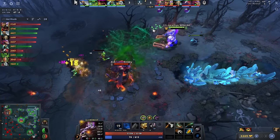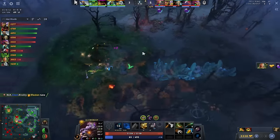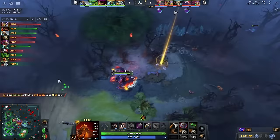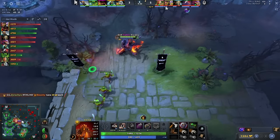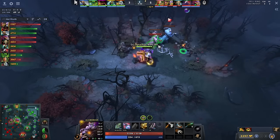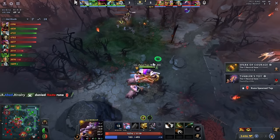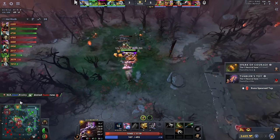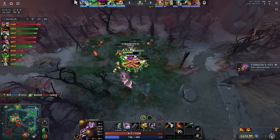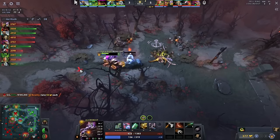Sometimes I'm surprised to see the pros not do it, because it's certainly efficient, as he drops the acid to push in the wave. He's having a fantastic game. Of course, this does mean that the Doom is going to free farm, which is good for the side of Blacklist. Free farm Doom at the end of the day is always somewhat of a scary hero. I would love to stack this centaur — very easy camp to stack because it's extremely fast and doesn't have anything ranged.